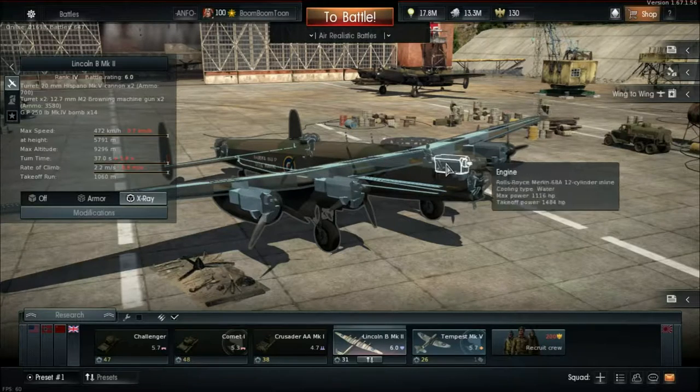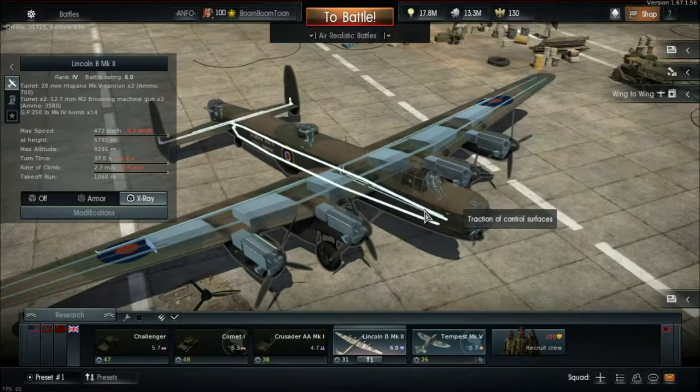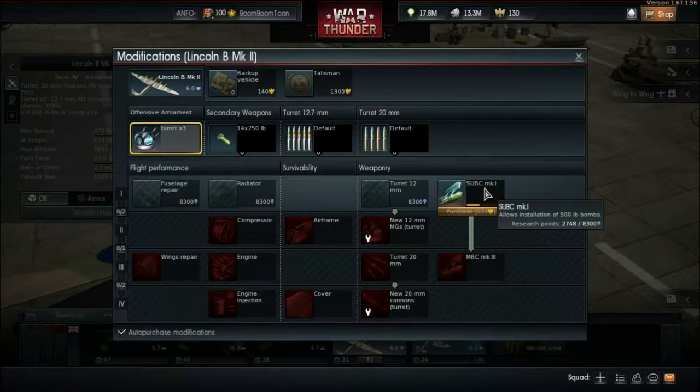You even have some great belts for that. For the 20mm you have the universal belt — AP, HE, HE — that's going to put a lot of holes in aircraft coming at you. For the 50 cals you have the universal belt, API, API, API-T, so that's going to do a lot of damage as well, which is great. Even though you only have four of the 50 cals, which is kind of a shame — nothing like a B-29 or B-17G — you do have the two Hispanos.